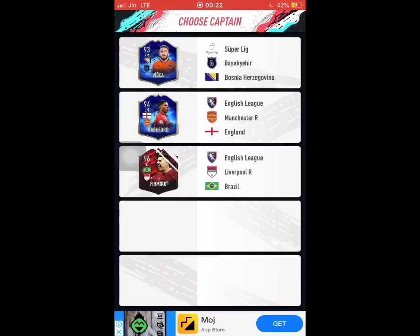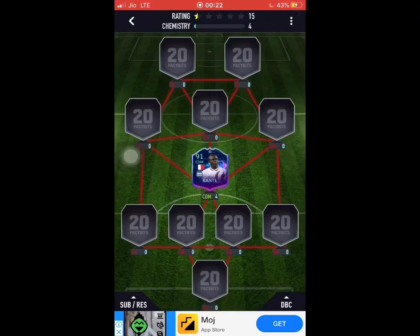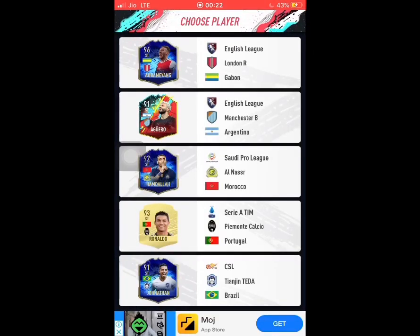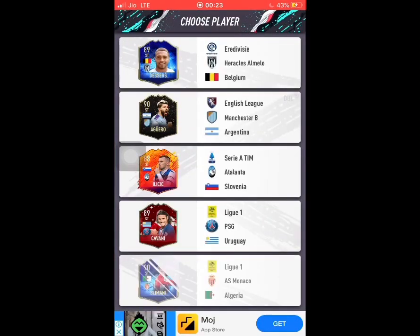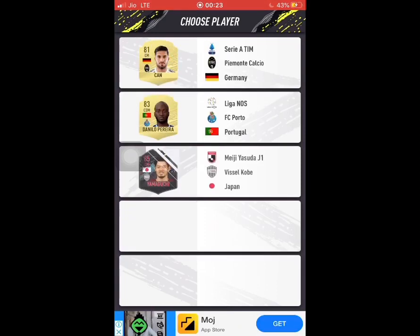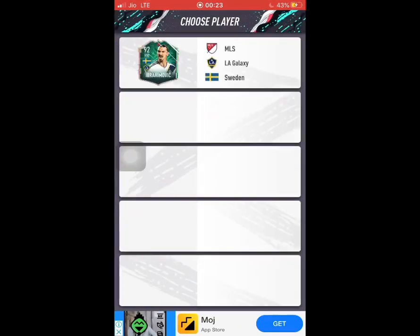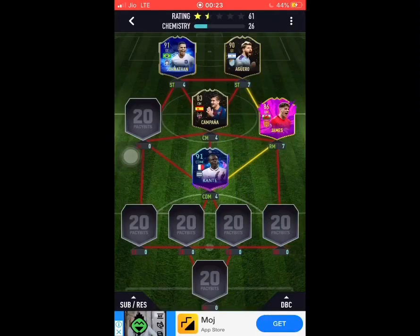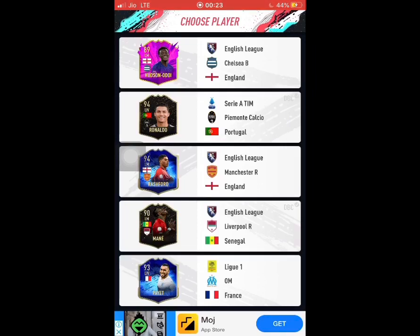As far as formations go, I made a mistake because 4-1-3-2 is a formation I can't split into two. You're going to be looking for formations you can split into two halves — top or bottom, left or right. So I'm talking 4-4-2, 4-3-2, 4-3-3, even 4-5-1 — all of these will work well. While I was looking for a CDM formation I made a mistake; you don't really need a CDM formation to get that CDM.